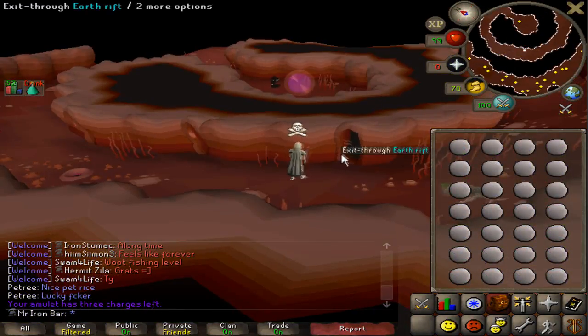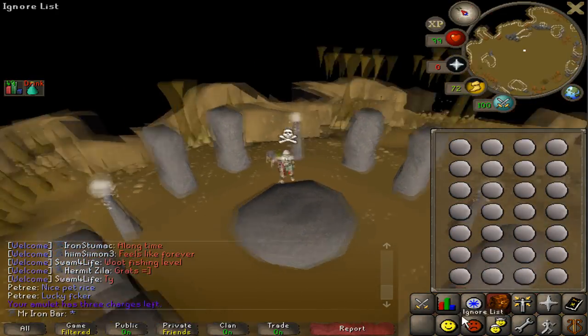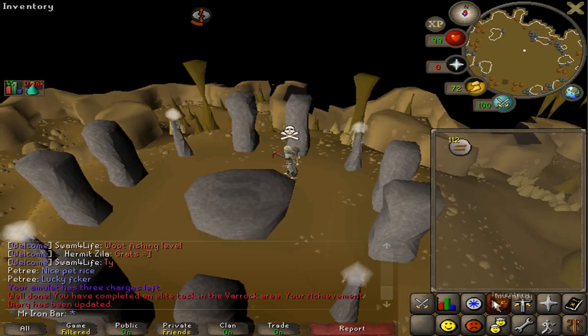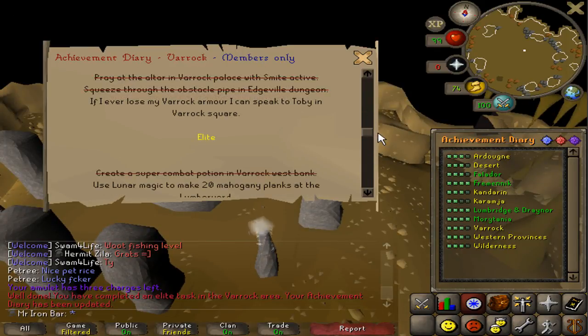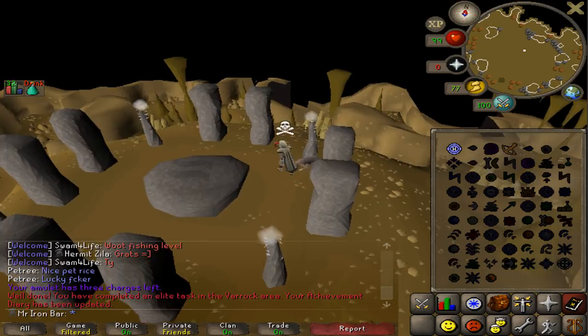I don't have an earth talisman but I'll just use the rift. I only need 78 runecrafting and I'm way past that. Let's see what's left for the elite diaries — a lot of them are so short. Lumber yard, 20 planks of wood, lunar spell, and big summer pie. Super easy.